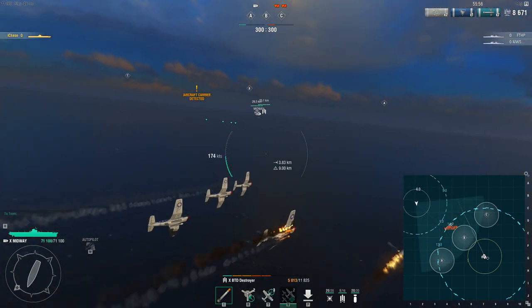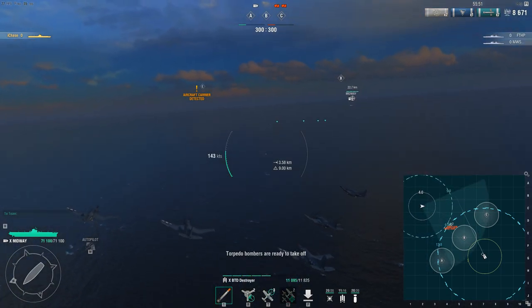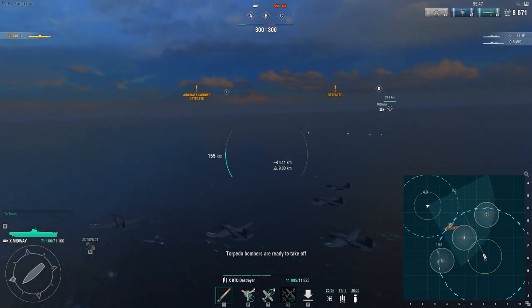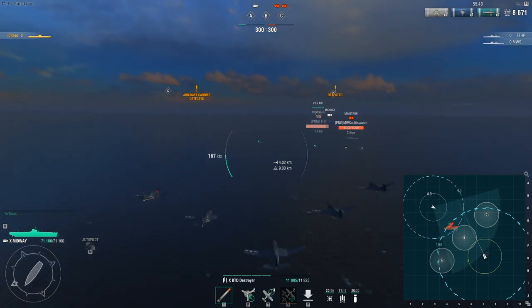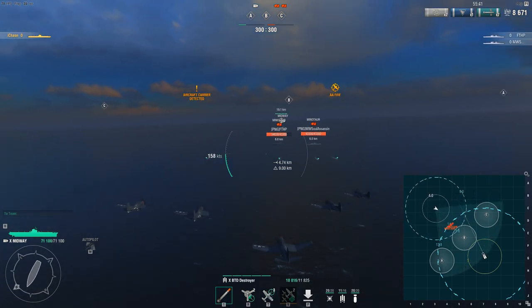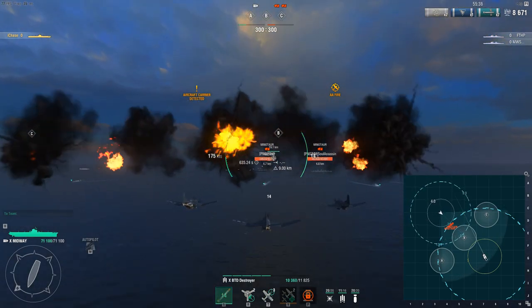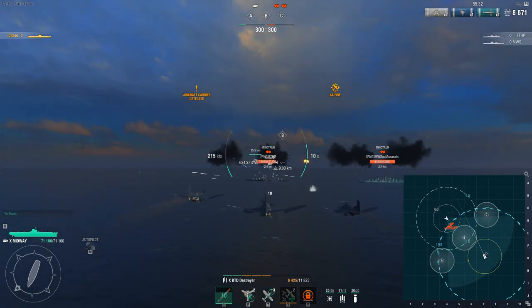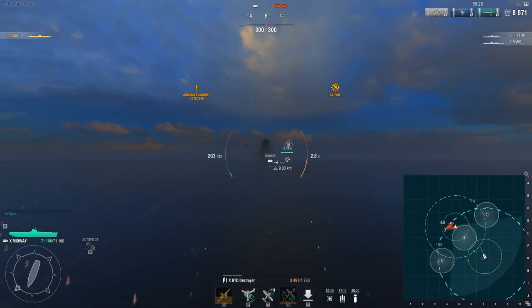You'll notice that during my initial attack wave, the fully spec'd Minotaur couldn't actually kill any planes until after my attack run was finished. On the second run, of course, you might not want to go after the Minotaur again unless you were able to heal back up, because the DPS would have been able to shred your planes. On the second attack against the Minotaur's section AA that isn't reinforced, the damage is quite a bit less and I'm able to get in without taking too much harm.